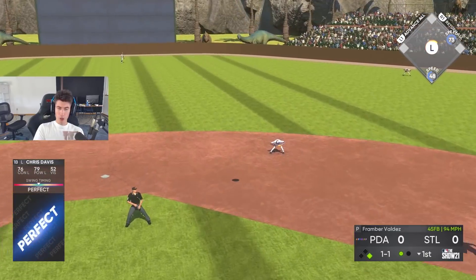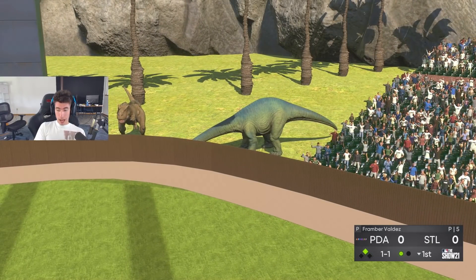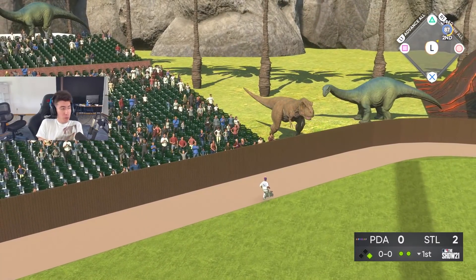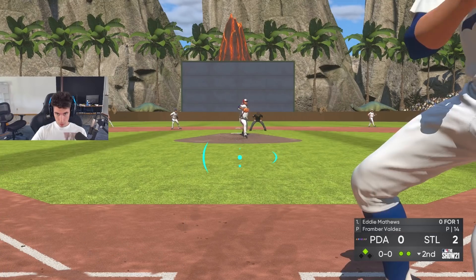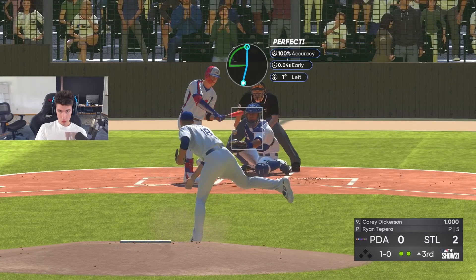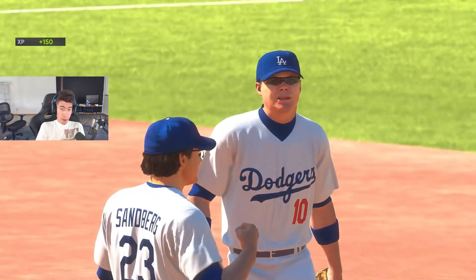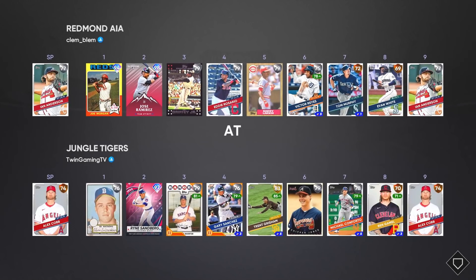There's a real chance I do not get this Eddie Mathews mission done at this rate. Chris Davis follows a single by Ryan Sandberg with a little no-doubter. I was really hoping to do that with Eddie Mathews. Then I go and get a hit with Trent Grisham — lefty-lefty. I'm getting annoyed at myself with Eddie Mathews. Still sitting at 2 out of 8, 0-for-2 this game. But at least we got the victory — one more point towards the BR program.